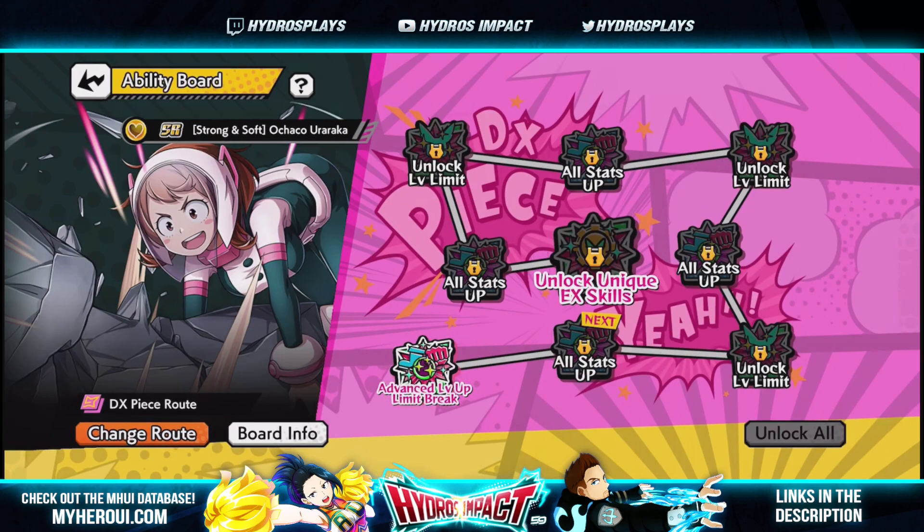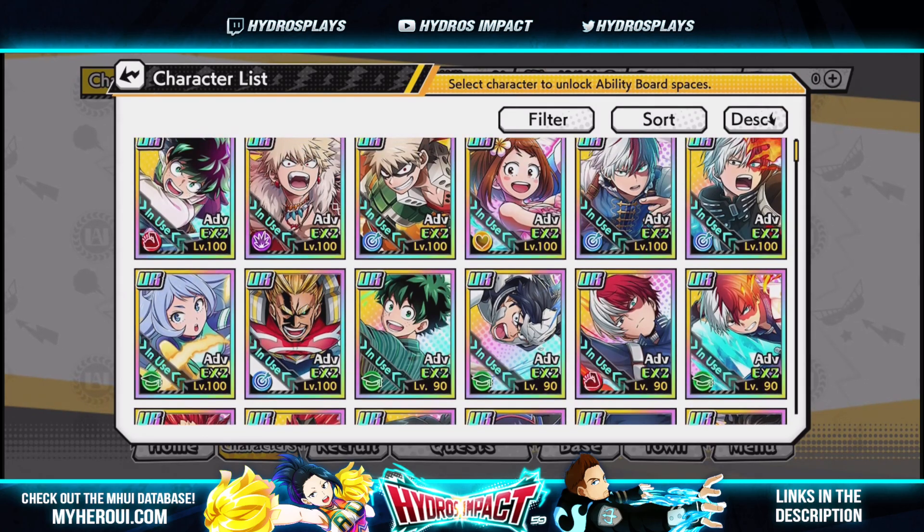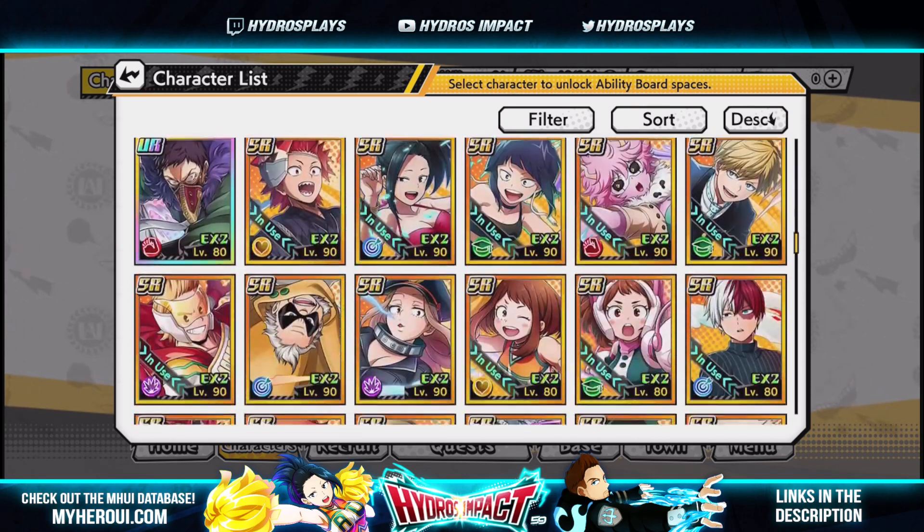In order to get the unique EX auto skill, you need a total of three DX pieces plus quite a few more regular character pieces to fill out the rest of the board. Let's go ahead and unlock the advanced level up limit break. On the character screen, the ADV indicator has changed — I think it was originally gold, now it's silver to represent the limit break, so new assets were added for ADV.